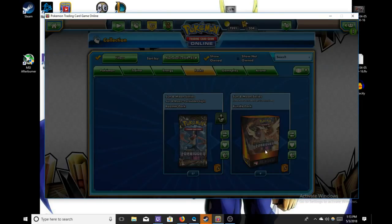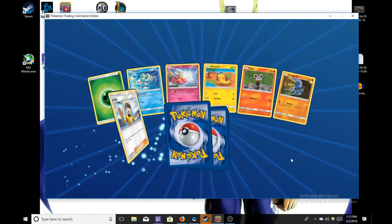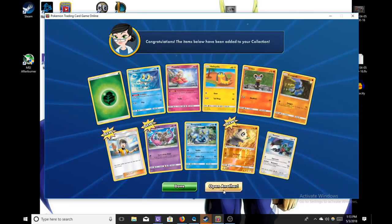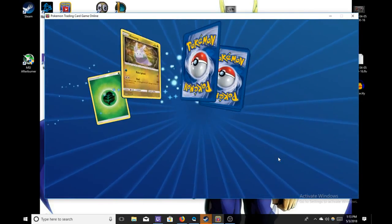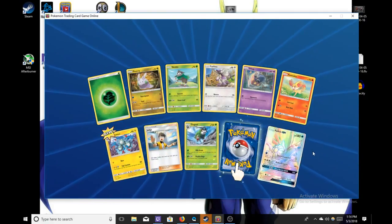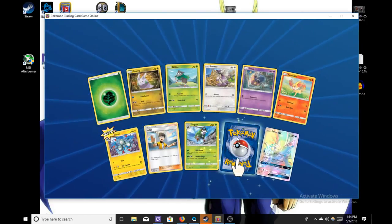You could probably get an arm and a leg for one of those on trading right now, but we ain't trading that at all. We have a Naganadel — it's actually not a bad Naganadel. Oh, we have a Rainbow Rare Palkia GX. Someone will want it. We also have a Goodra.